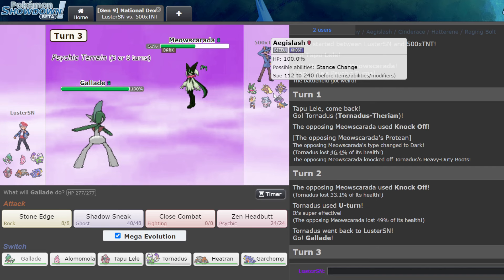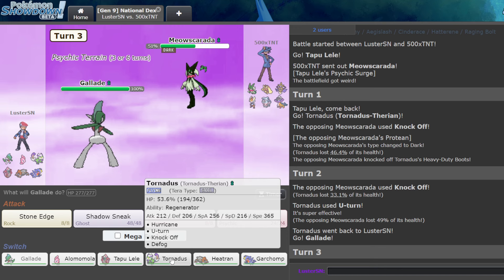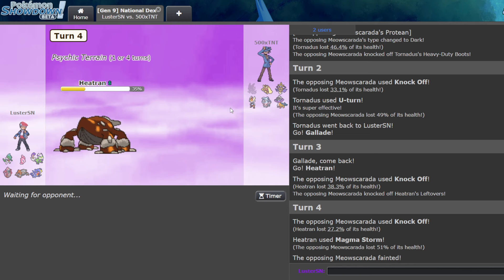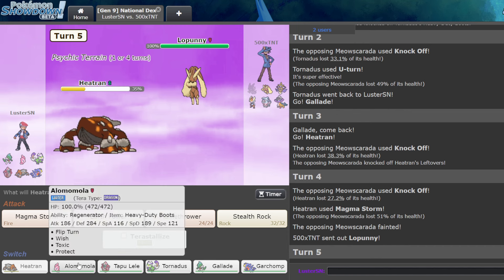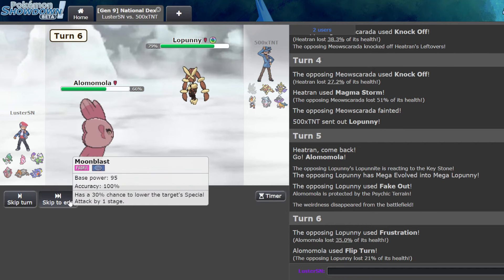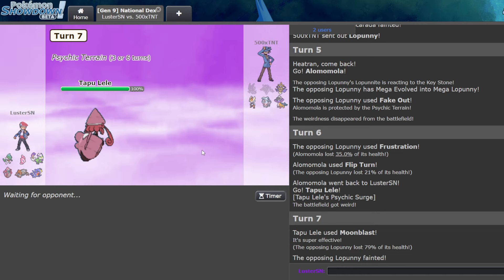They have an Aegislash — I wish I had Knock Off. Is there a play that covers multiple things? I could double to Heatran. They're just clicking Knock Off, they don't care. I'm clicking Magma Storm — whatever. And I get rid of Meowscarada. So their game plan was lead Meowscarada and spam Knock Off, I guess. Here I can go Alamomola and Flip Turn into Tapu Lele and click Moonblast again. And they sac this.